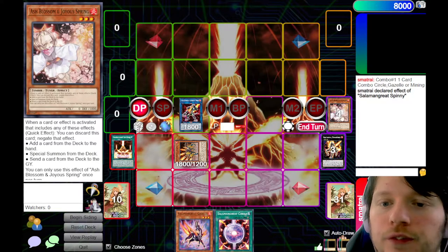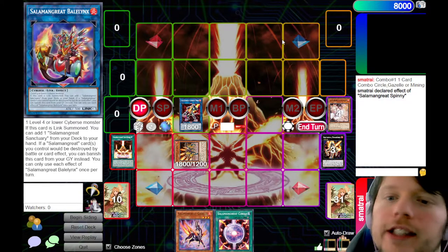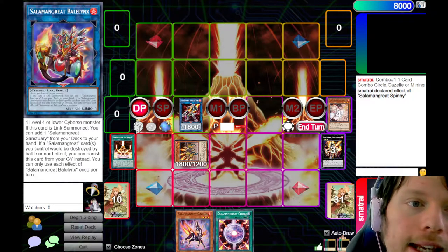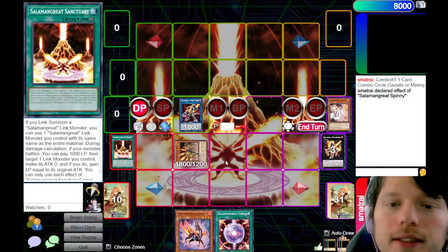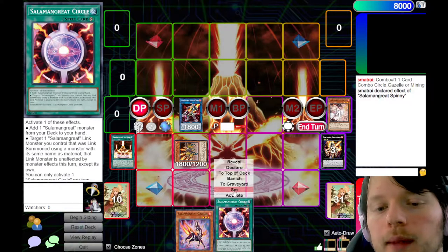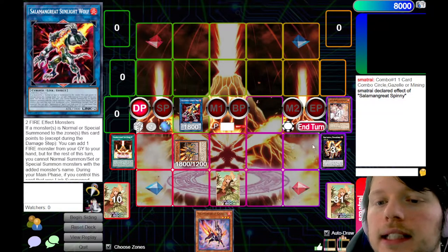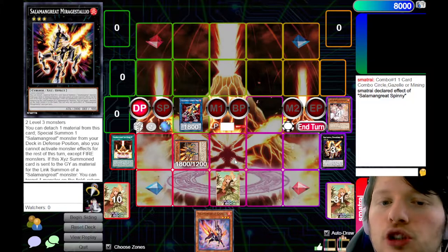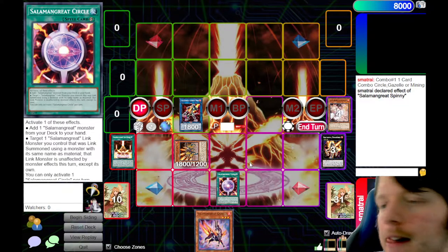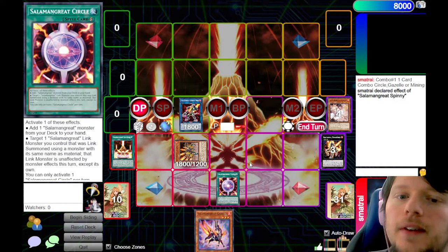Also, Baelynx has a graveyard effect — when a Salamangreat card you control would be destroyed by battle or card effect, you can banish it instead. That is a hard once-per-turn; you can't banish multiple Baelynxes in the same turn. So, if your opponent tries to attack over Sunlight Wolf you can banish it, or if they target Sunlight Wolf with a monster effect, you can flip up Circle since it's a quick-play spell — and since Wolf was summoned with a Link monster of the same name, it becomes unaffected by monster effects. Very productive.